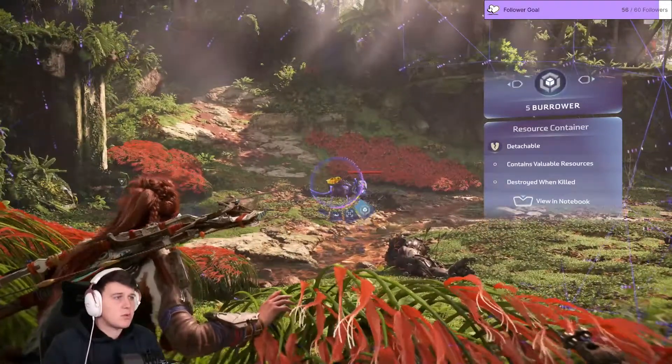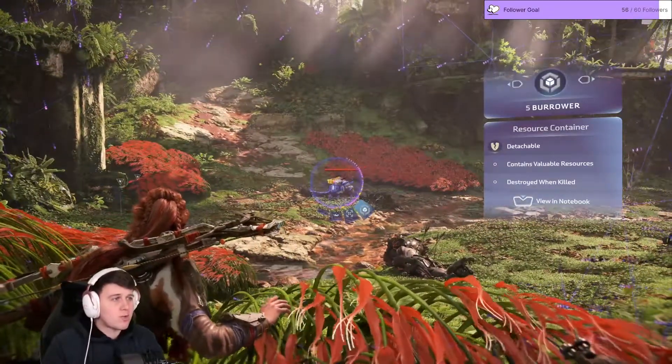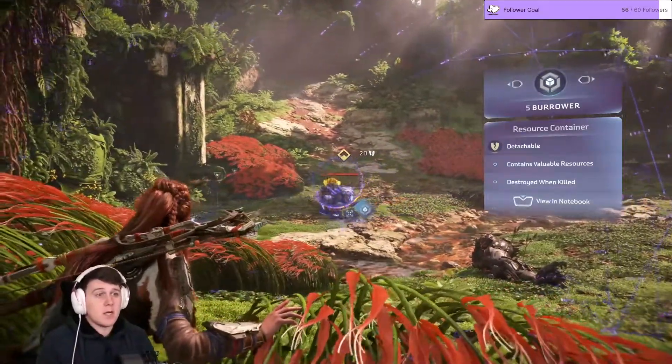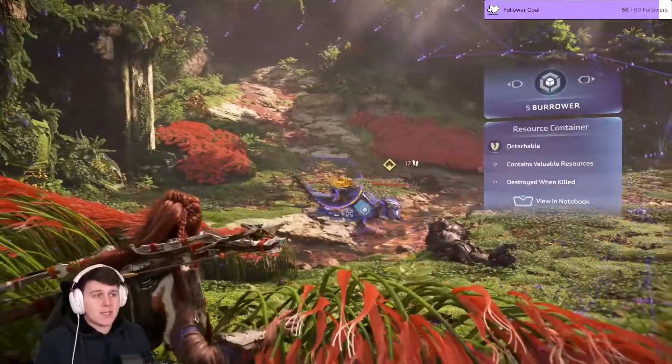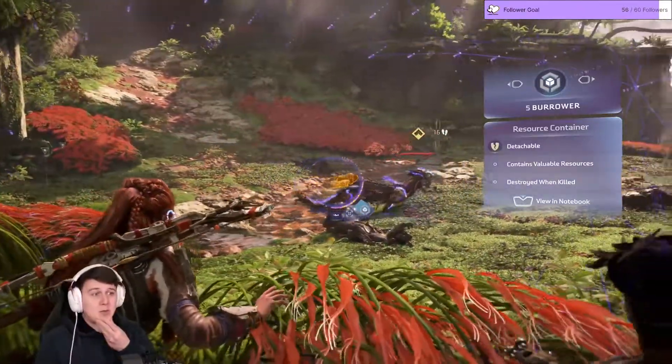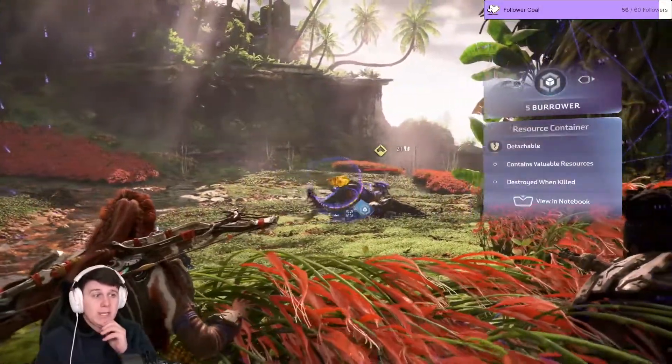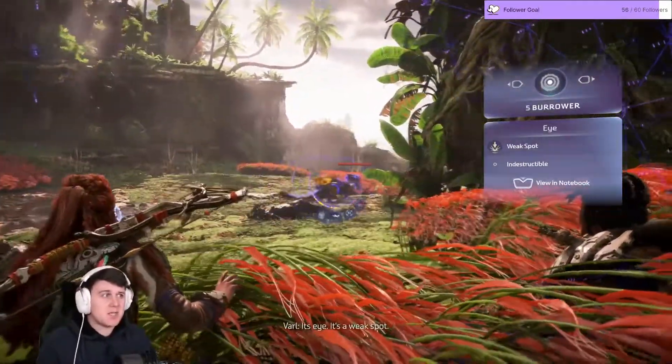It's detachable and contains valuable resources, but destroyed when killed. So a lot of the stuff from this gets destroyed when you kill it. I'm guessing some things are going to change in this game — you're going to have to detach more stuff to get it, rather than just killing something and picking up the loot. You'll actually have to focus on detaching it, which is quite cool.